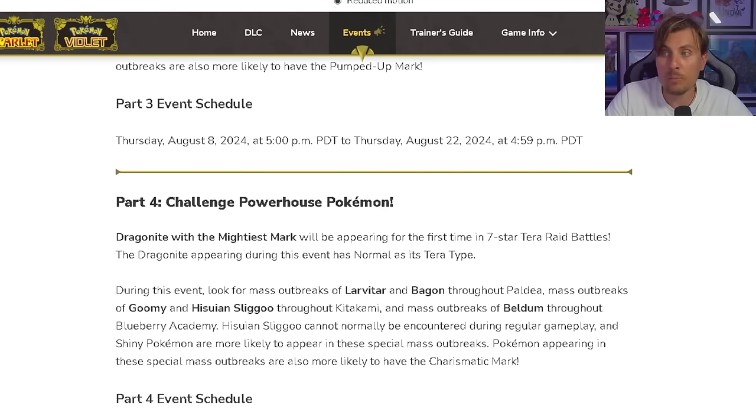Dragonite with the Mightiest Mark will be appearing for the first time in 7-Star Tera Raid battles. Dragonite appearing during this event has the Normal Tera type. During the event as well, look for Master Outbreaks of Larvitar and Bagon throughout Paldea, Master Outbreaks for Goomy and for the first time ever Hisuian Sliggoo throughout Kitakami, and Mass Outbreak events for Beldum throughout the Blueberry Academy.